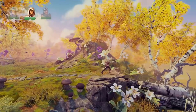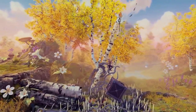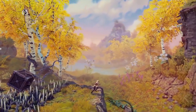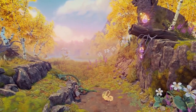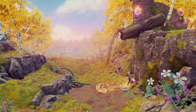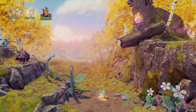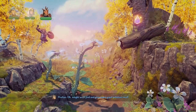First we're exploring a level called Goldleaf Garden. This is a level inspired very much by the Finnish nature and autumn, with a fairytale take on that with a lot of warm colors. We're going to shoot these roots and make this water flow downwards onto this plant, and that in return will make these beautiful giant flowers grow magically.